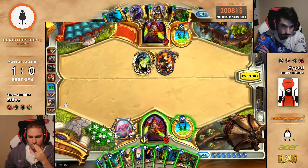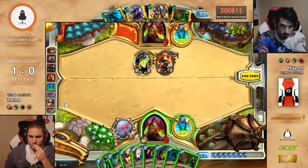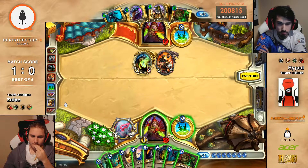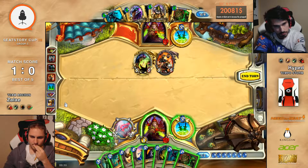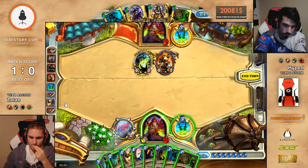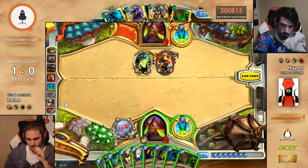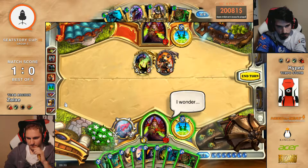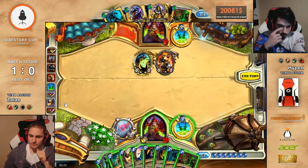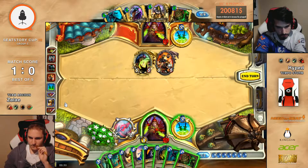I would say in this situation that Dr. Boom is just fine. I think Dr. Boom might be better actually. But what are we going to see from Zelay now? It's probably going to be a Zap. Yeah, Loatheb Zap. He can make a 6-6 Edwin, but Zap, Deadly Poison, and playing Edwin — it doesn't clear the board. That's the problem. That's just really weak to Zap.